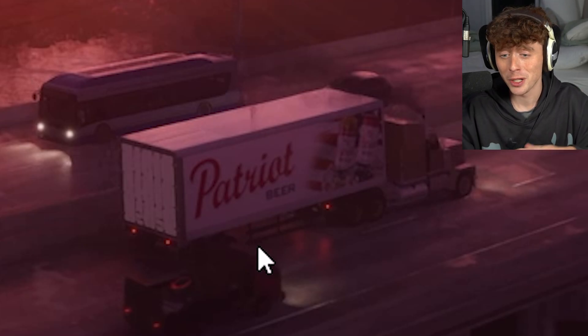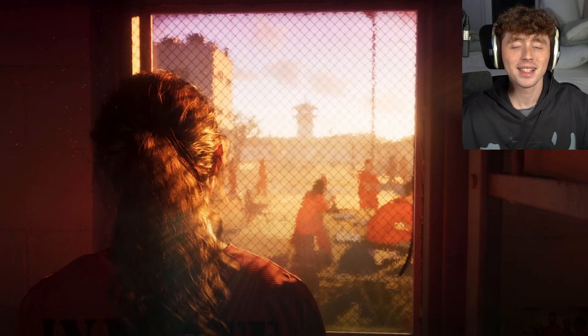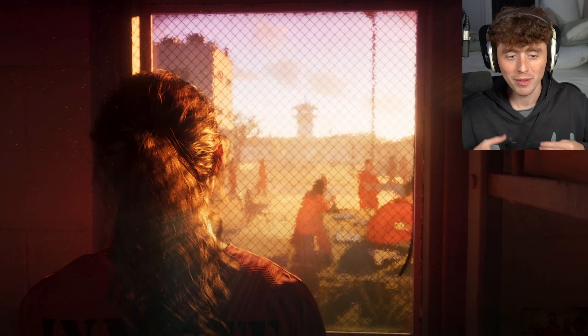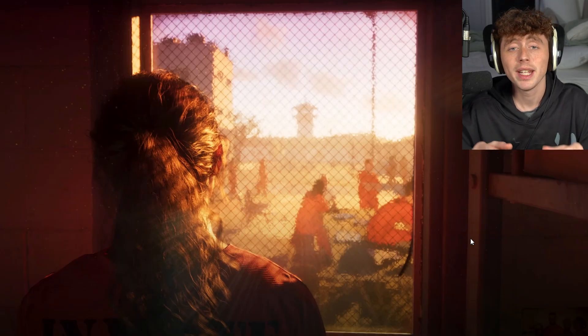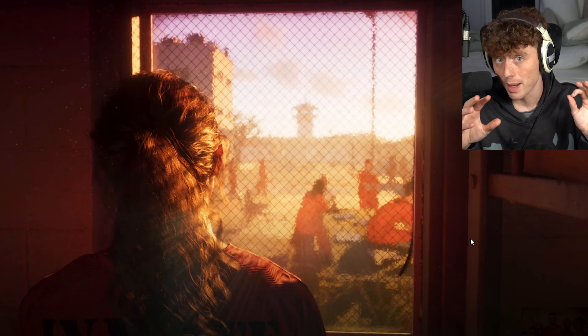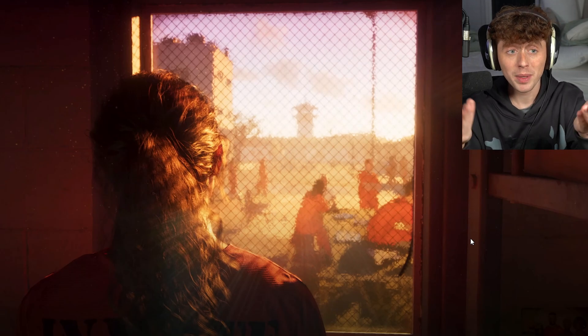We get our first shot of the prison — you can see the barbed wire gates. In the next scene we actually see Lucia in prison with the orange jumpsuit on with 'Inmate' on the back. Looking down we can see a family portrait photo in her cell, which could potentially be her family. There was a leak earlier this year that there was going to be a prison break scene, so that could mean Lucia breaks out of prison.